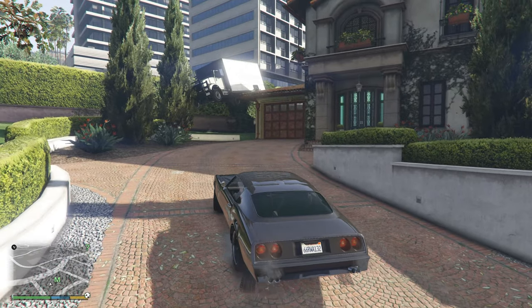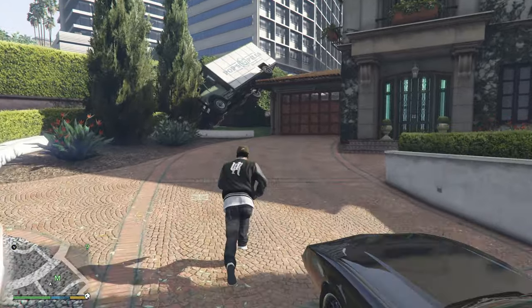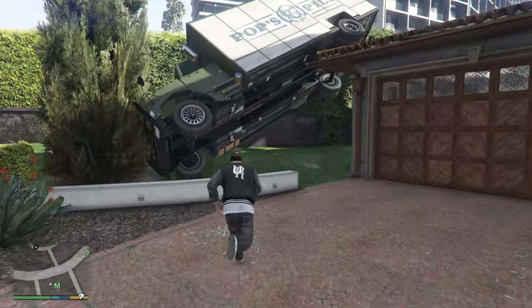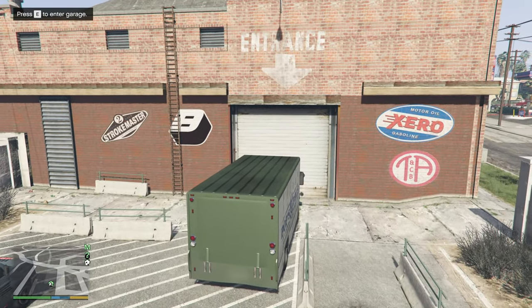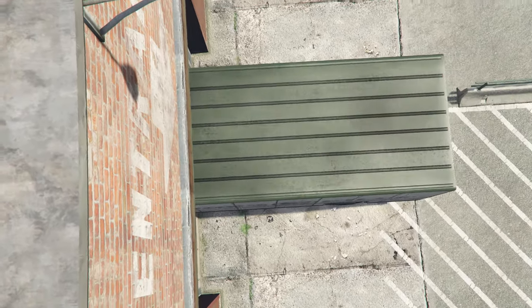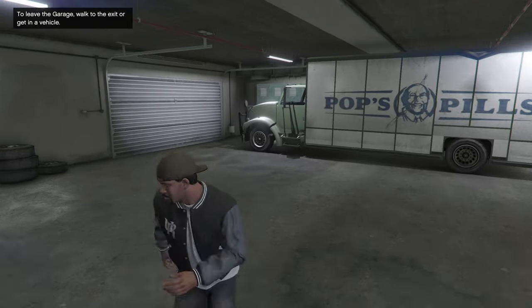Once the truck is finally popping out properly, get inside it and drive to Franklin's interior garage. Surprisingly, although this is a truck, it can enter the garage normally so no truck-storing tricks are needed. Once it is inside, get out of the garage and your task to get the best vehicle in the game is practically done. Save the game and whenever you go to Franklin's garage you will see the Benson in all of its glory.